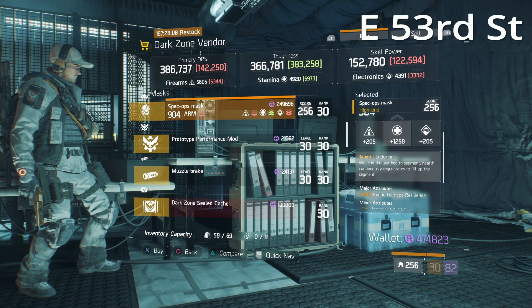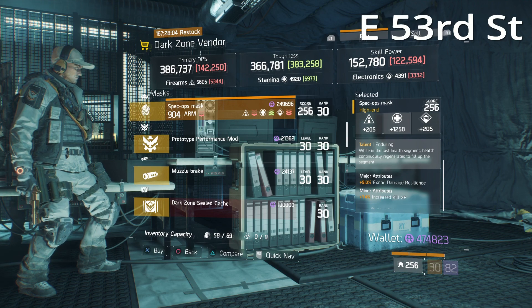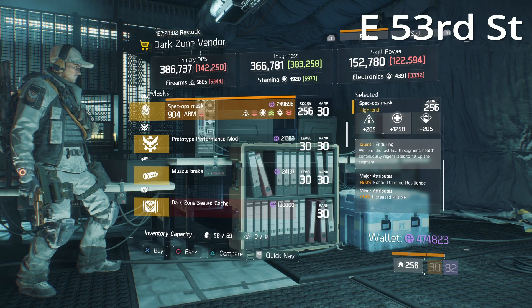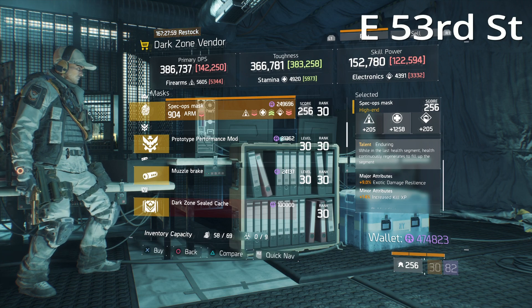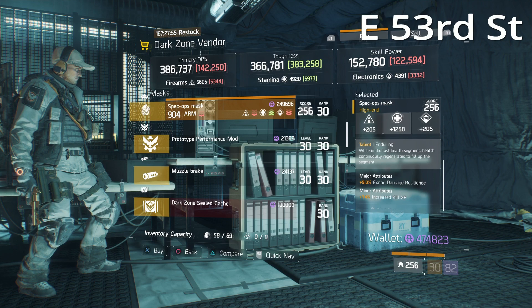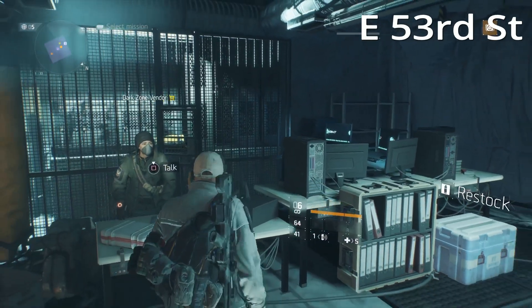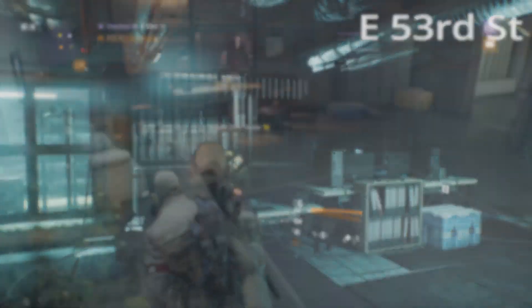At the East 53rd Street DZ checkpoint she has a pretty decent Enduring mask — 1258 stamina, 9% EDR with Kill XP on it. If you're a solo player, and if you don't like the changes that are going to happen to Nimble when patch 1.6.1 gets here next week, you might want to take a look at Enduring as a suitable replacement.